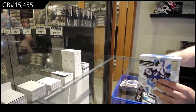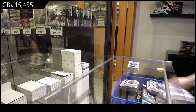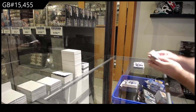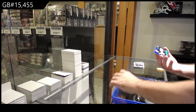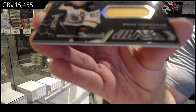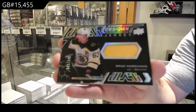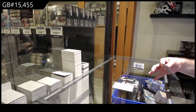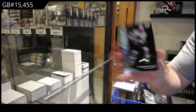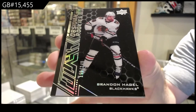Last box, mojo! It's a skate card — wow! We've got a 249 Brad Marchand obsidian jersey, black obsidian jersey. For the Hawks, 349 Hagel.